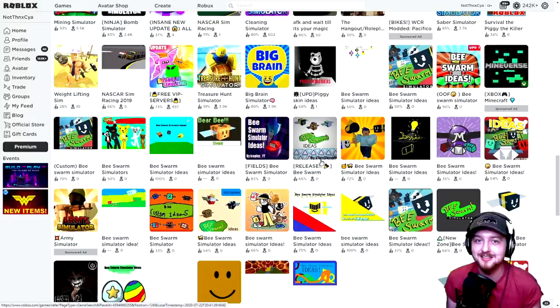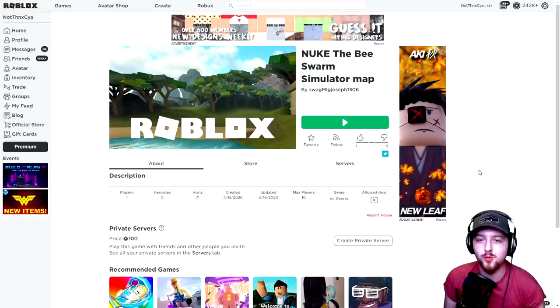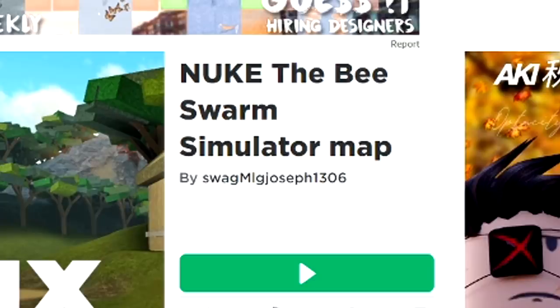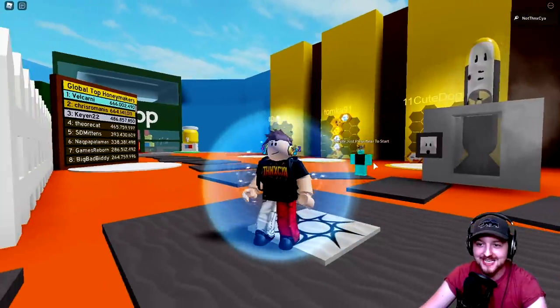We're gonna start super weird - let's start weird! Here we are with 'Nuke the Bee Swarm Simulator Map' by none other than swag_mlg_joseph1306 - that's a powerful username. A while ago we did a map where we could summon a tornado to destroy the Bee Swarm Simulator map, so why not drop the nuke this time?